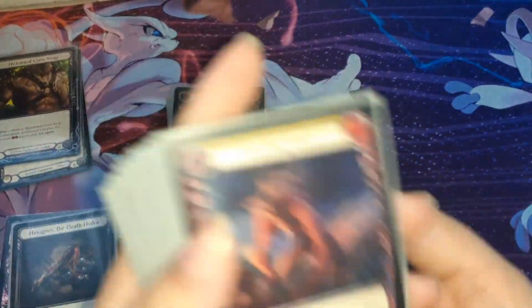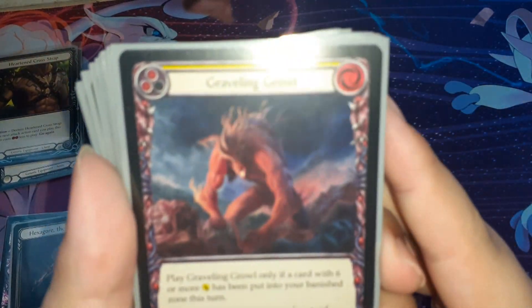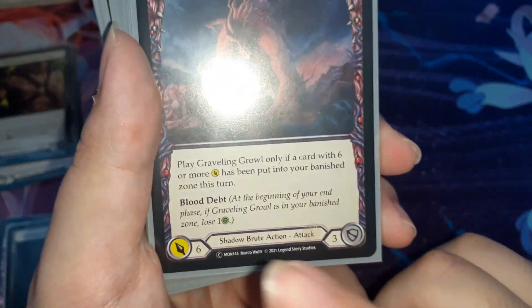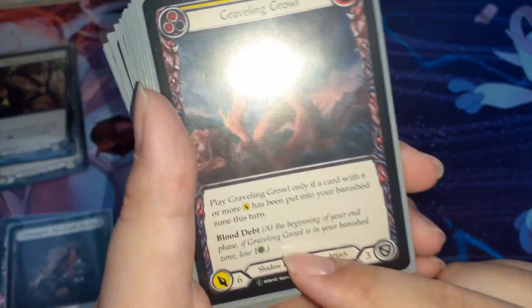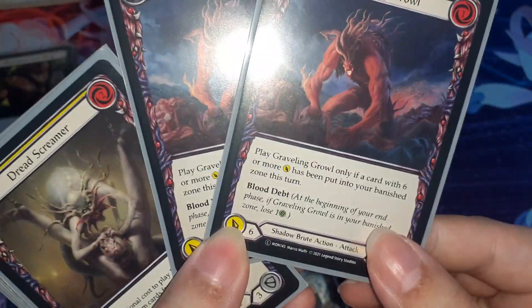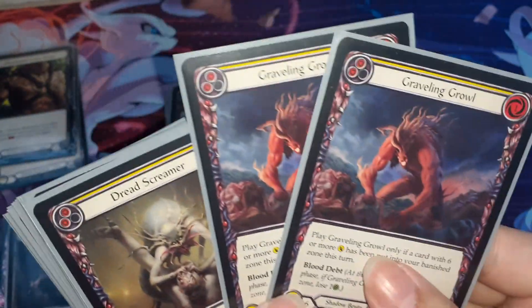Next I play cards with Blood Debt. The first card is Gravelling Growl. For only 1 cost, it attacks for 6 — but you can only play this card if you have put a card with 6 or more power into your Banish zone this turn. If not, you cannot play this card. And it has Blood Debt and defense for 3. I play 2 yellow only because I need the resource. I want more resource so I play yellow, and I can't play blue because you don't have 6 or more power. So I only play yellow.